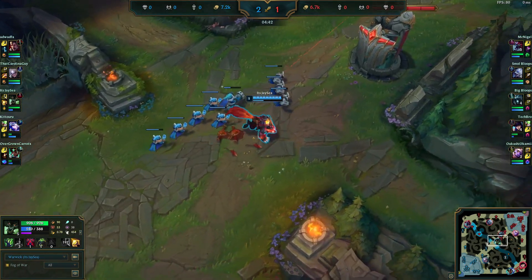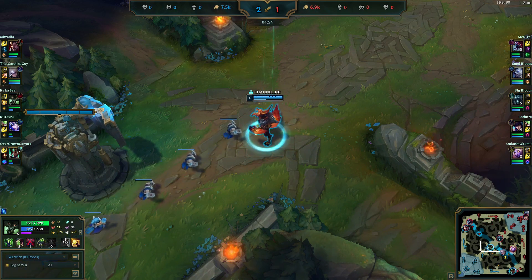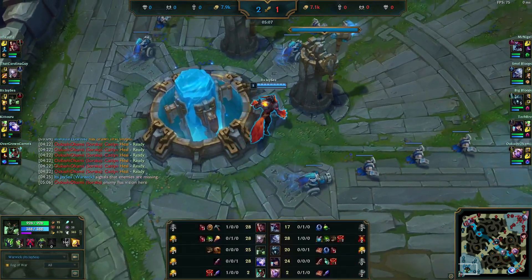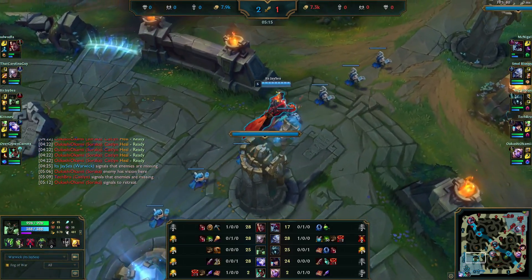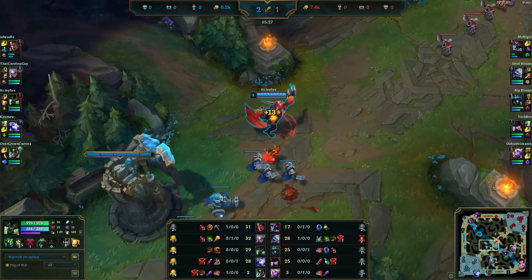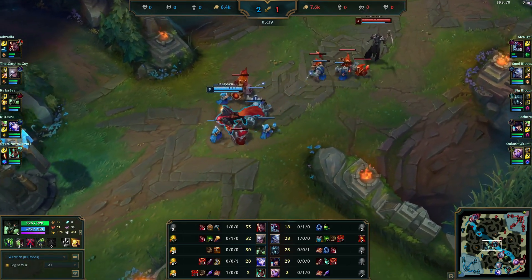They're trying to put the wave in, we get it into tower. We're up in farm, which is good on Warwick — you have no wave clear early. A lot of people rush Bami's Cinder but I don't believe it's the best. I think it's best to get Blade of the Ruined King first at all times, because of how Warwick's kit interacts. We bought a Vampiric Scepter to get some lifesteal on autos while working toward BotRK.